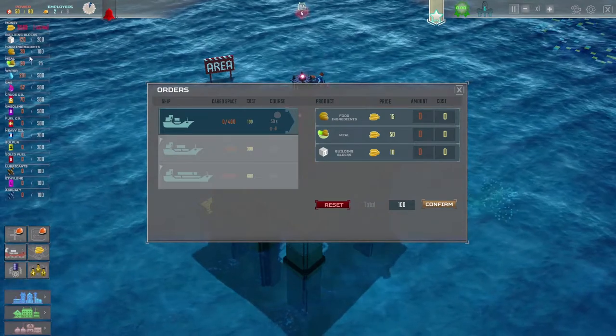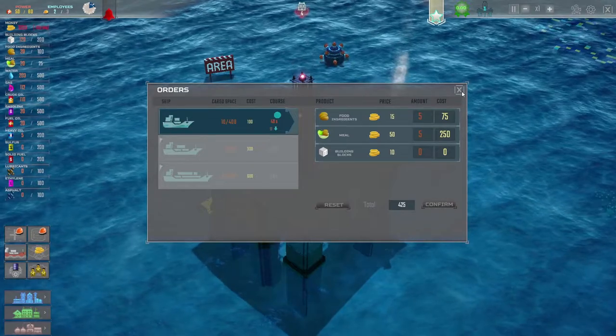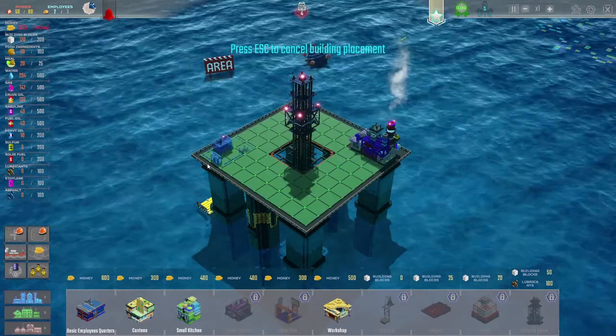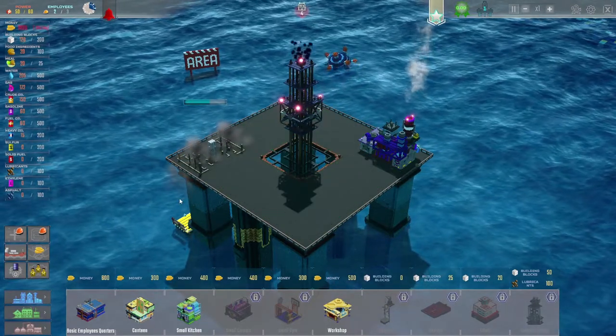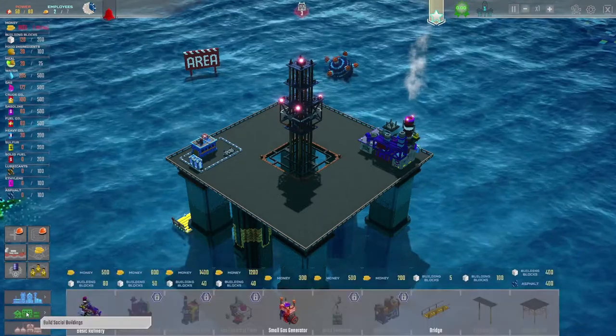Ordering supplies: when food ingredients or building materials are low, order them in the orders panel. We're low on food ingredients and meals, so we'll order five food ingredients and five meals for now. Then we'll construct basic employee quarters — a simple sleeping place for four employees. The right side will be the main working area and the left side the resting area.